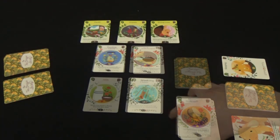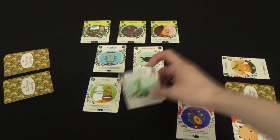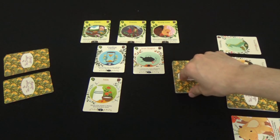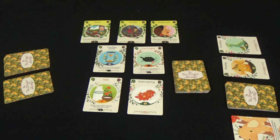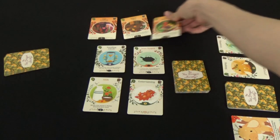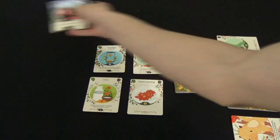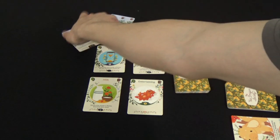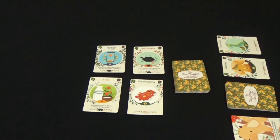If the market deck is empty when it needs to be replenished, simply take the discard pile, shuffle it, and make a new market deck. Once the winter season is over, the game will end. Each player will look at all the cards accumulated in their deck, see what they're worth, and whoever has the highest victory point total is the winner. It's a very simple and casual deck-building game with very cute art, though there is a little bit of strategy that can be employed.